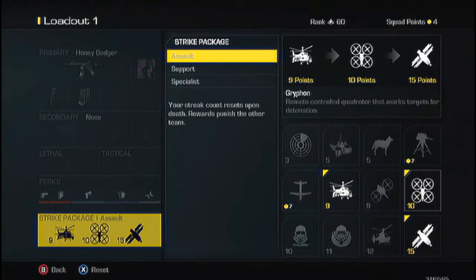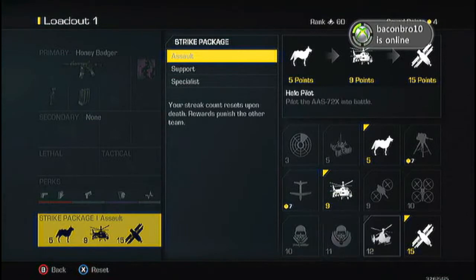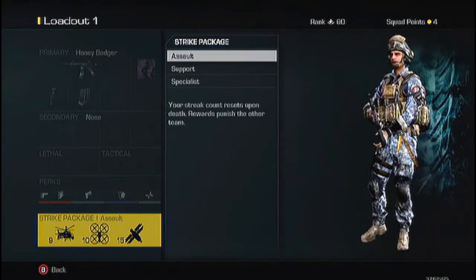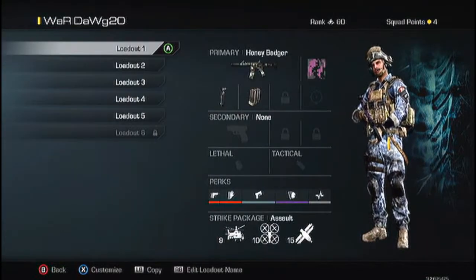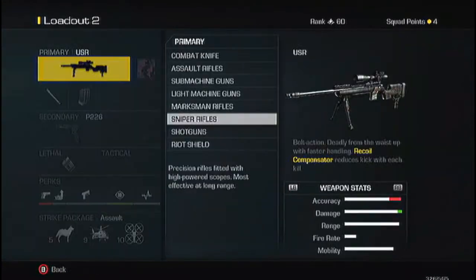The best score streaks I think are Battle Hind, Gryphon, and Loki. You can also go Guard Dog, then Battle Hind, then Loki, or even Helo Pilot — those are all my favorite streaks. So that's my rushing class. Now my quickscoping class uses the USR because I think that's the best quickscoping gun, even for trick shotting.